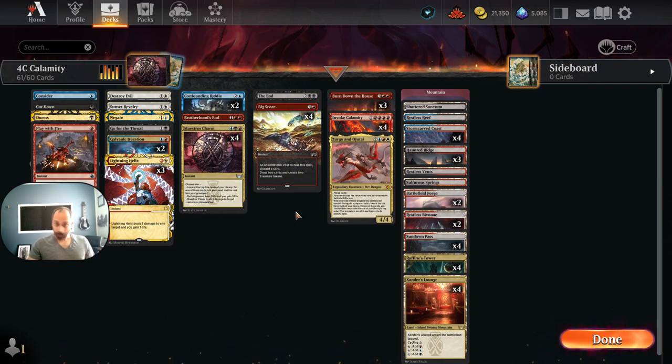Invoke Despair was clearly the path to victory. We no longer have it, and it's hard to win without something like Invoke Despair. So here we are playing Zirgo and Ojitai as a one-of creature — pretty resilient to most removal, though bad against things like Chandra's Verdict or sacrifice-at-instant-speed effects. Other than that, Zirgo and Ojitai is pretty tough to deal with.